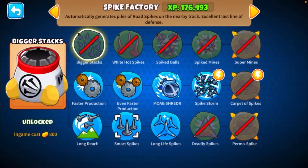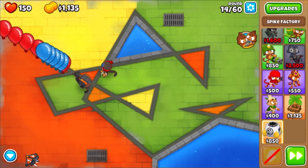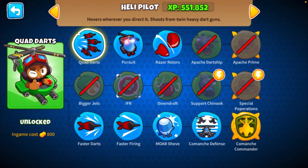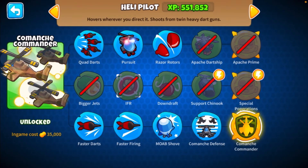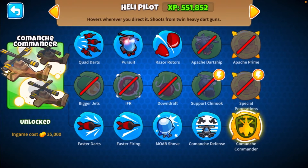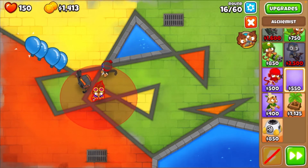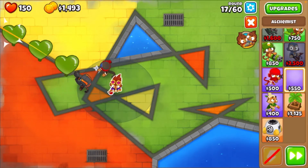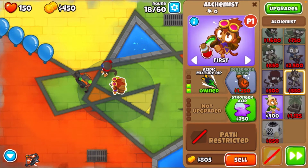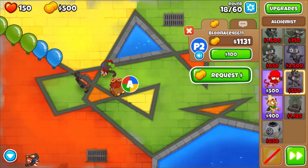And the spike factory - super monkey's tech terror is open, that's what we'll have to get for our main popping power. For the heli pilot, the full bottom path is good, so we're going to have to get Comanche Defense, Comanche Commander and all that. But first let me get this acidic mixture dip and then we can save up for that heli pilot.